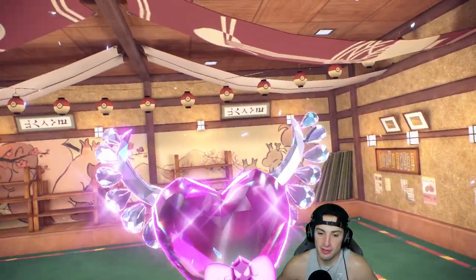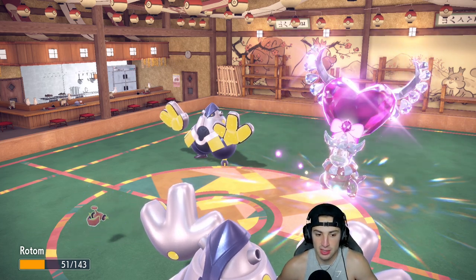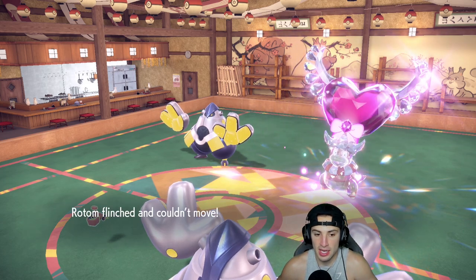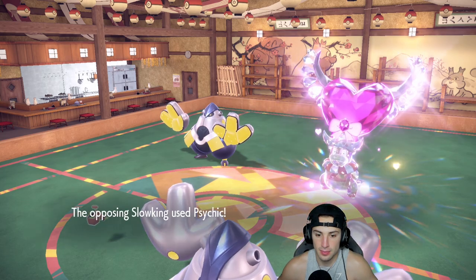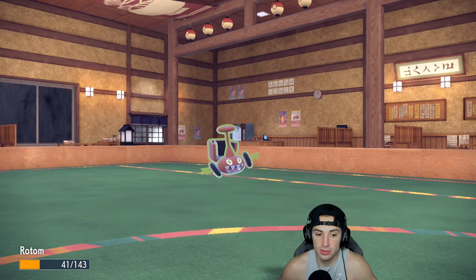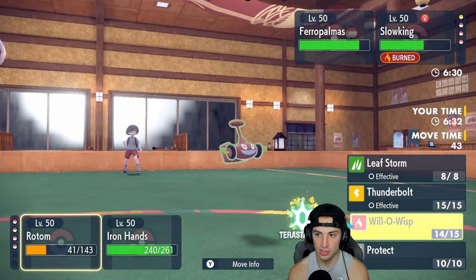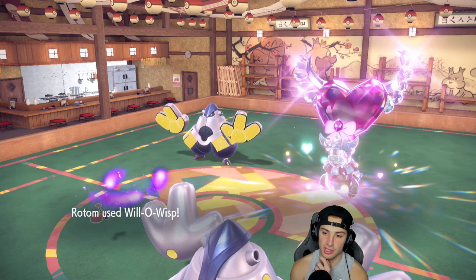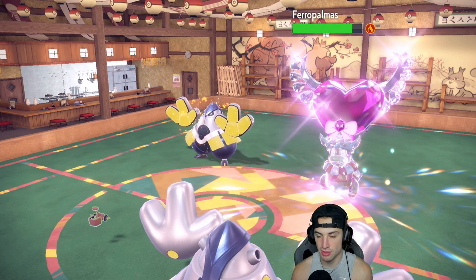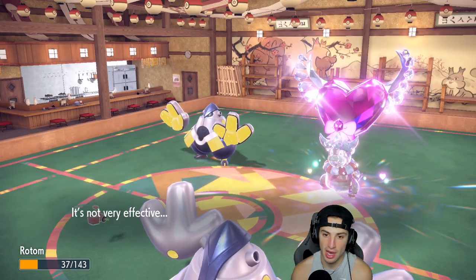Fairy type — good thing we didn't go Drain Punch! He fakes out my Rotom and I eat my Sitrus Berry. Wild Charge flies through doing a little bit of damage. No Trick Room — that's weird. Do I double down on Slowking to try to KO it, or do I just throw burns? I think I just throw burns and get some HP back. Even doubling down, Slowking is so bulky I don't think we're KOing it.